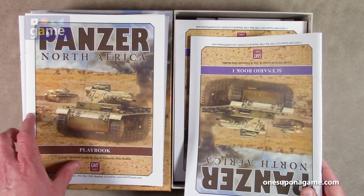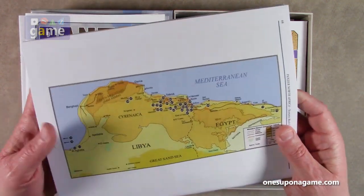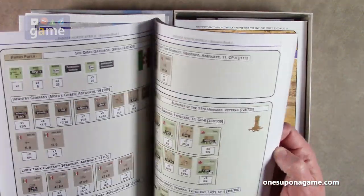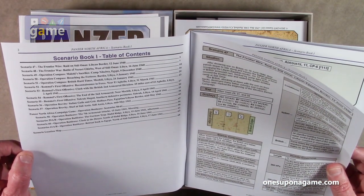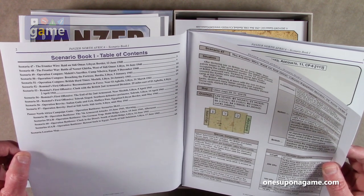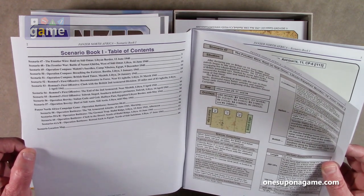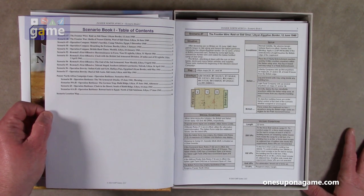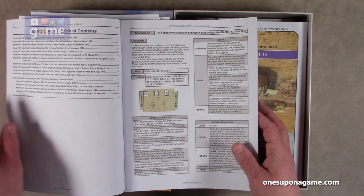Now we have Scenario Book 1, which is mighty thick at 68 pages. In the back you have the map of the campaign area and the actual scenarios. In this game we have scenarios 47 through 57 — that's 11 scenarios. Then we have the North Africa Campaign Game, which has scenarios 58 to 61. Each of those has an A and a B side, so maybe count them as six more scenarios.